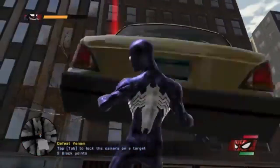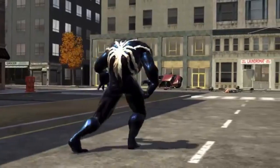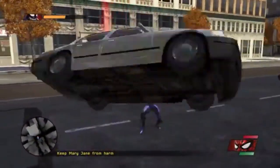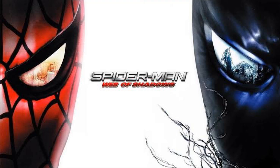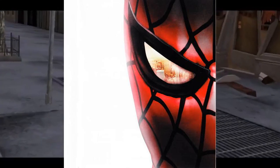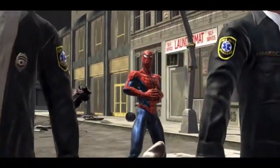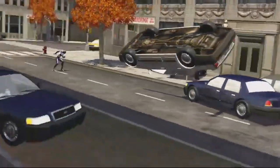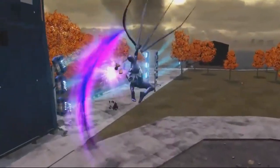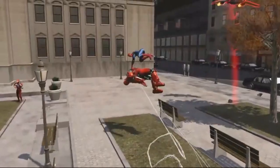How the story progresses is determined by whether or not the symbiote takes control of Spider-Man, altering his behaviour thanks to the game's morality system. During key moments or after boss fights, the player is given two choices — either the red suit or the black suit. The red suit represents the heroic choice, while the black suit causes Spider-Man to be a complete jerk. The game has multiple parts and four different endings, so there's a lot of replayability here. There are also lots of side missions and optional quests in addition to the main story.